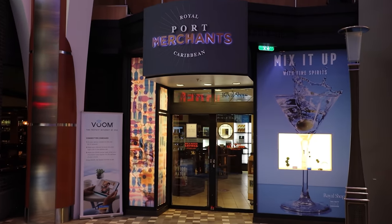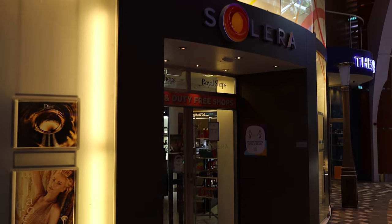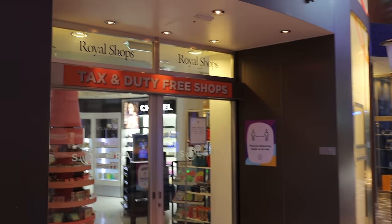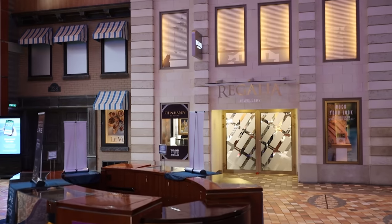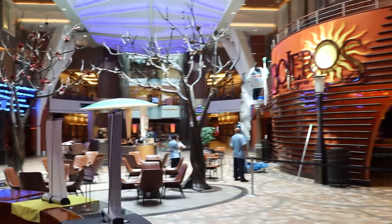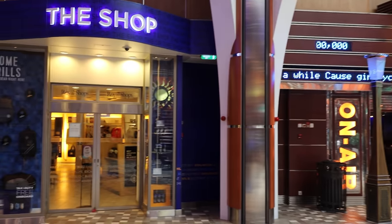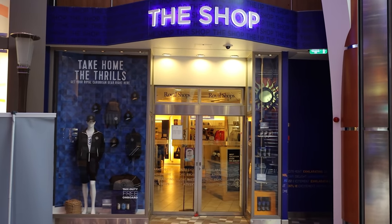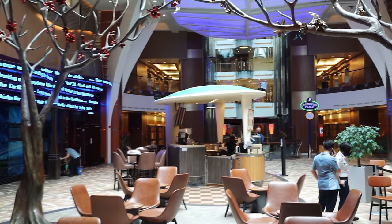There are a lot more shops here: Port Merchants for liquor, cigarettes, and cigars; Solera Beauty for fragrances, bags, and makeup. All shopping on board is tax and duty free. There's also another Regalia shop — Regalia Watches and Regalia Jewelry. Continuing walking, you'll notice two trees that are unique to Allure of the Seas — really cool theming. Then the Royal Caribbean brand shop, which has ship models, backpacks, shirts, and lots of gear.